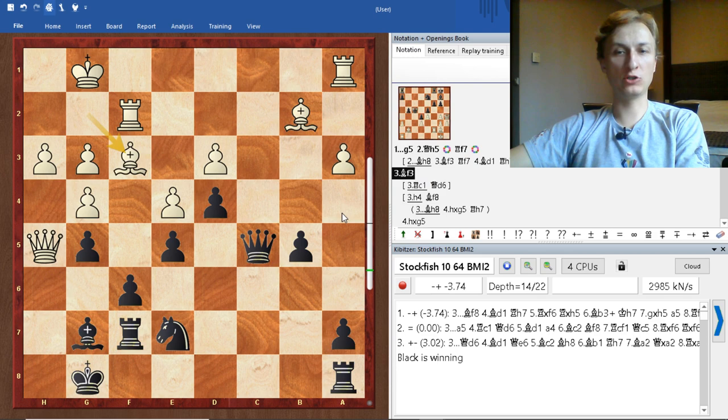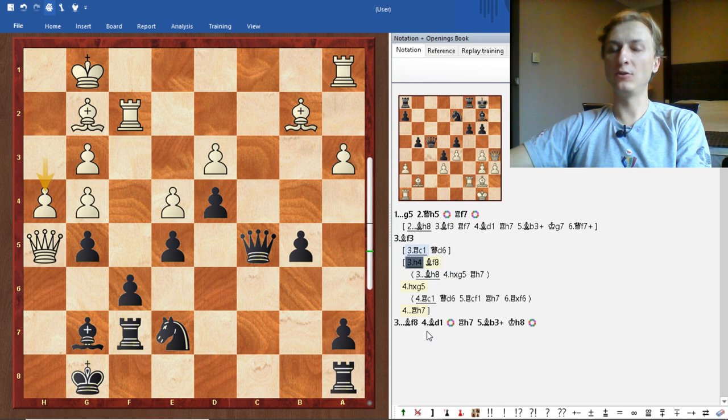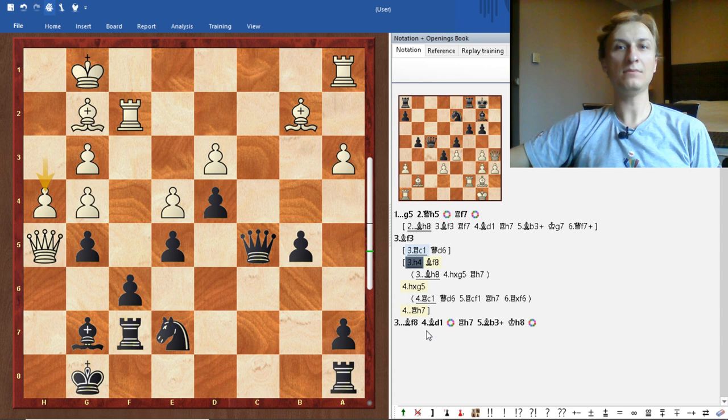What's fun is that in one line, after bishop f3, you need your bishop on f8 to keep h8 for the king — but after h4, you need the bishop on h8. That's what I was talking about: even if you don't see all of these lines, starting with rook f7 just gives you more options — that's common sense. Thanks for watching! If you want to learn more about how to find tactics like this, click the link below to check out my online lessons. If you like what you see, go ahead and purchase. Like this video, share with your friends, thanks for watching, goodbye!